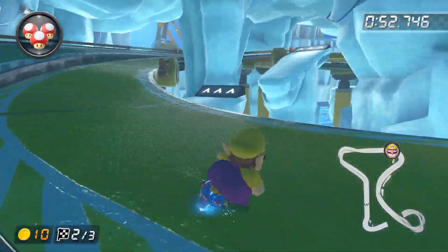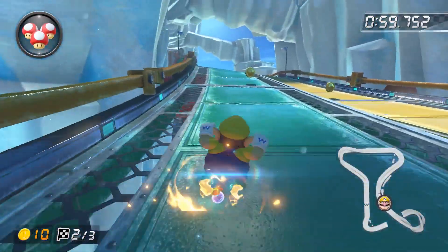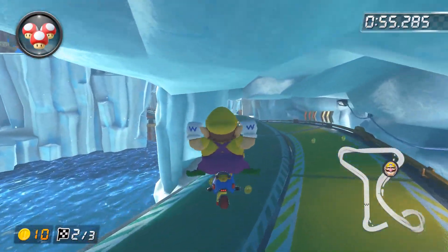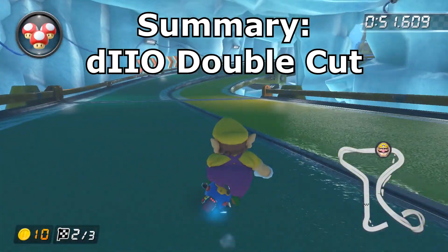Here's an easy one: the Ice Ice Outpost Double Cut. These two shortcuts are super important to take if you're front running, or just in general honestly, unless you'll get bumped off or need a double box. I think the only difficult parts of this shortcut are aligning for the second cut in case you get bumped or something, or the mini turbo trick. I don't have much else to say here because this shortcut really isn't that hard.